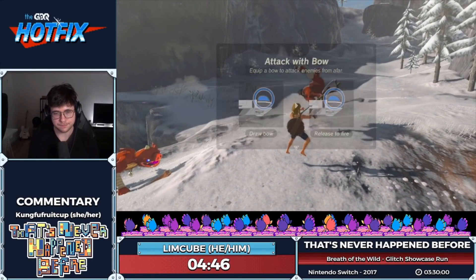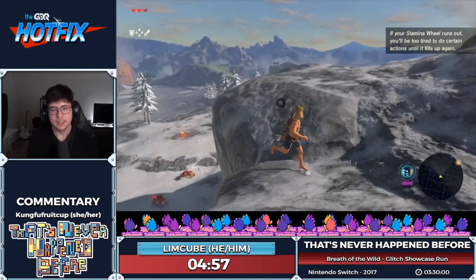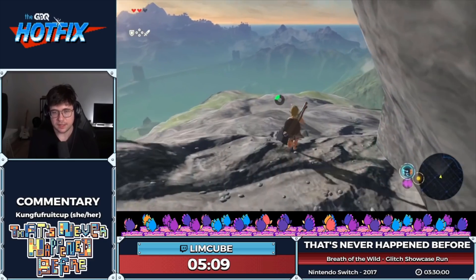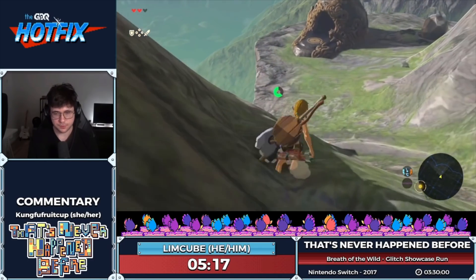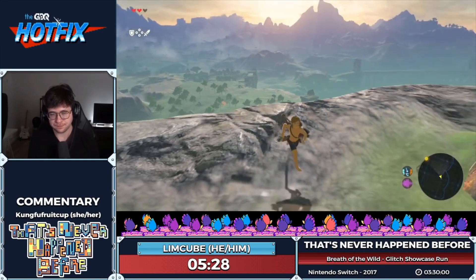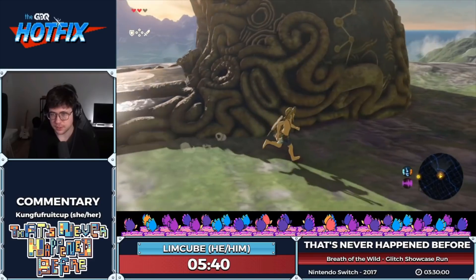Zelda just told us to follow the Sheikah Slate to the Great Plateau Tower, but I'm going to the Stasis Shrine instead because it's faster. In speedruns we go to the shrine right away. There's only one problem: we can't enter it yet because the lights are still off — you can't activate the terminal. So we have to find another way in, and this is where the first big glitch happens.